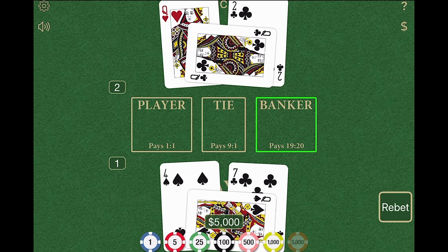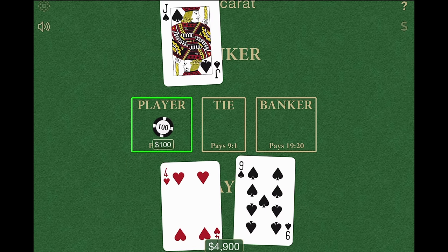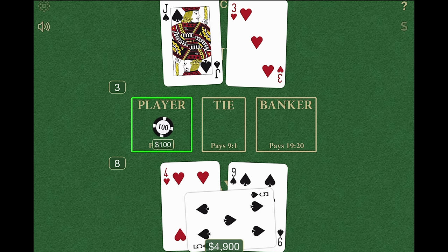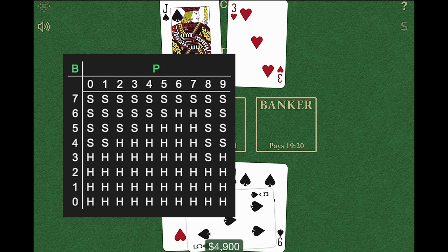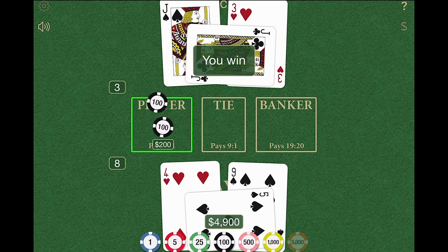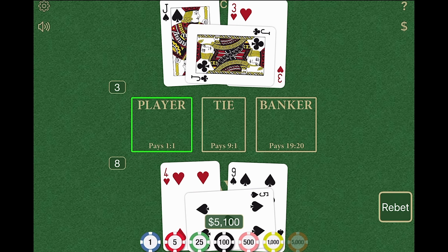Let's do one last hand. I'll put down $100 on the player. The player draws a nine and a four, which is 13 or three. The banker draws a jack worth zero and a three, so they have three as well — tied at three. Because I have zero through five I have to draw again; I get an eight, which is very close to nine. Now going to that chart: I have an eight and the dealer has a three — they get to draw as well, but they got a jack worth zero, so no improvement. As the player, I won. That is all you need to know about playing Baccarat — that's the whole game. Hope you enjoyed it.